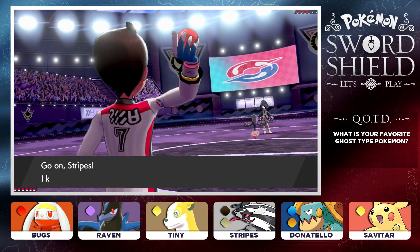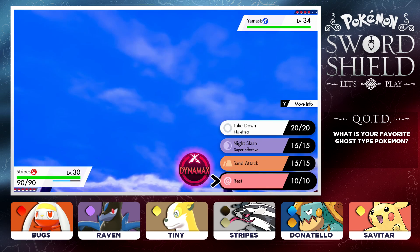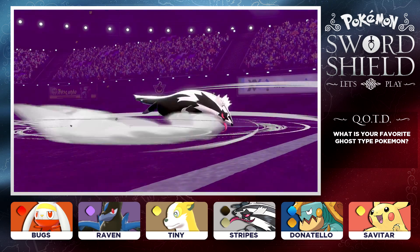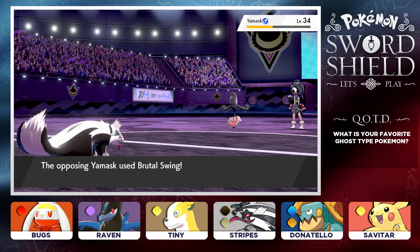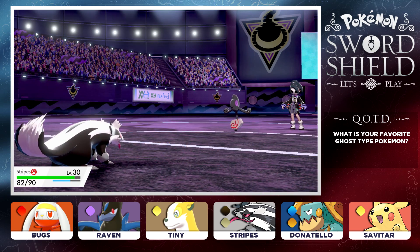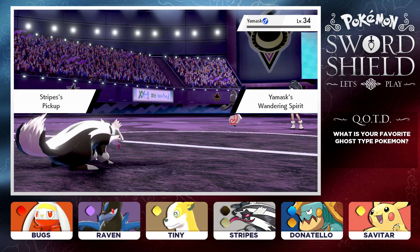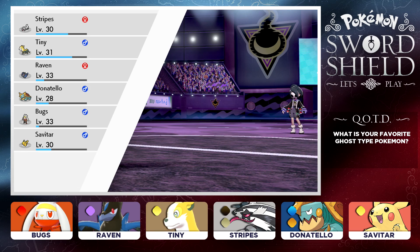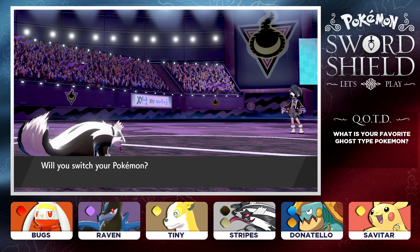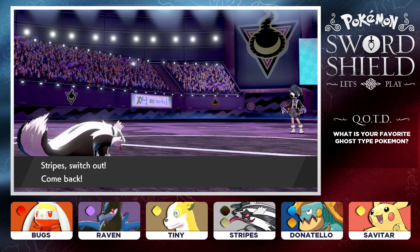Here we go, ladies and gentlemen — Rodri versus Gym Leader Alistair and his Ghost-type Pokemon! Alistair is going to open up with a Yamask. We have Stripes up in front, so let's go ahead and do this thing. It is show time and I'm feeling good. We also have our Dynamax bands ready to go if we need to. For right now I'm going to hold off on Dynamaxing — we're going to go for the Night Slash and try to take down as many Pokemon as possible with Stripes.